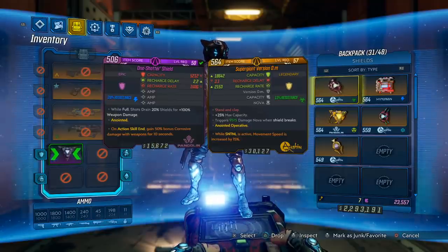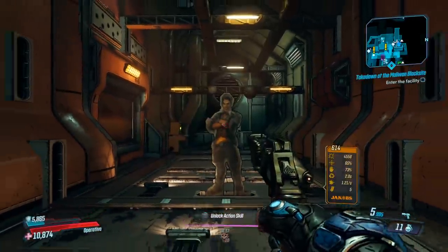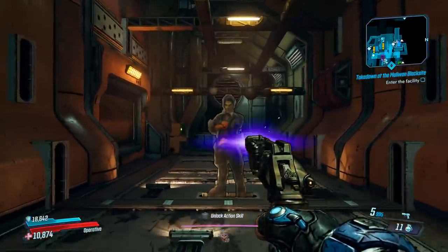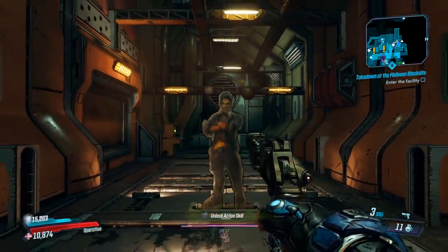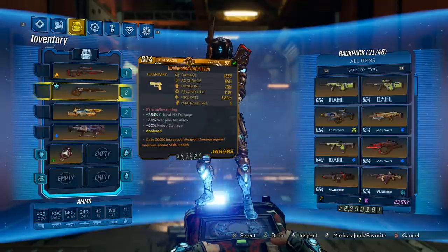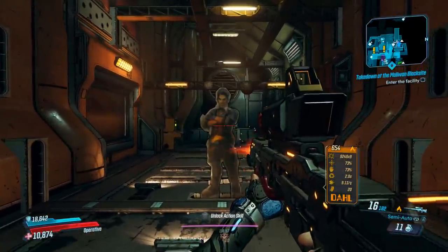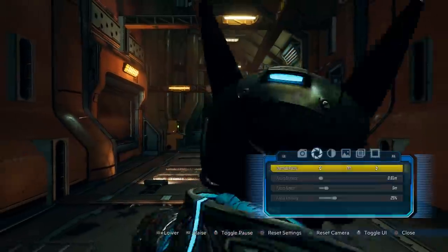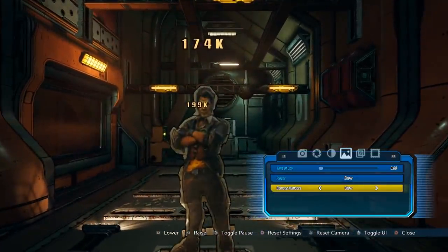So when we toss on a 0.M, this actually gives you, I believe, 125% bonus amp. Which I will show you guys real quick with the Unforgiven. Like I said, this is a single-pellet weapon, so it should work fine with the amp. So we have 10k and 4,500. I'm pretty sure this is 125% amp — we went from 4,500 to about 10k, so it was just over half. Now let's do the same thing, except with the Sandhawk. We get 199k and 174k. As you guys can probably tell, this is not giving you 125% amp bonus.